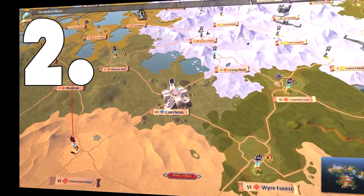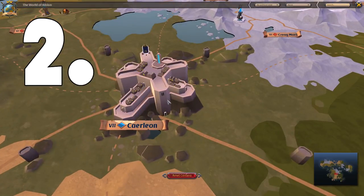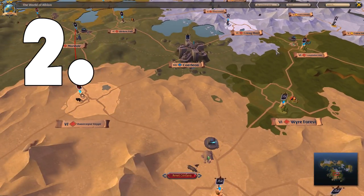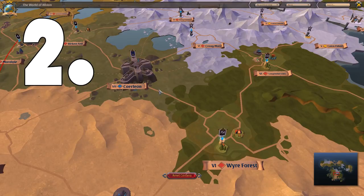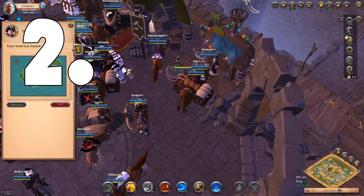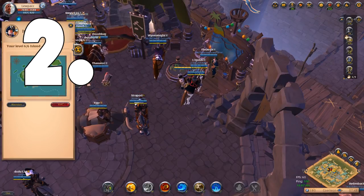Tip number 2 is to always build your island at Caerleon for your characters. Caerleon is currently the central hub in the game for pretty much everything — it's the gateway to the Outlands, central in the Royal Continent, and surrounded by the best resources and dungeons on the Royal Continent. Pretty much everybody, once they reach a certain level, is living out of Caerleon. Building your island in one of the outer cities will make you regret it later, and if you want to move it you'll have to deconstruct your island entirely.